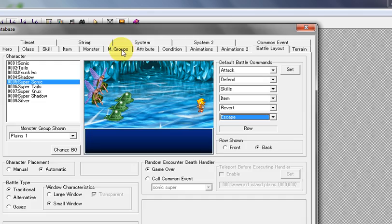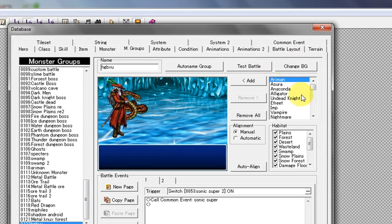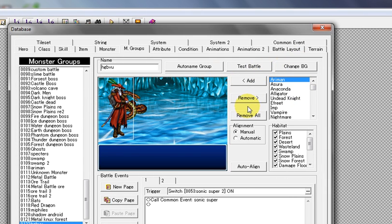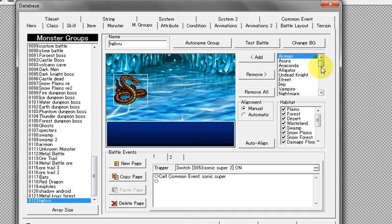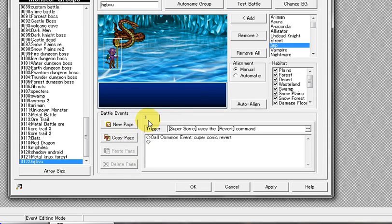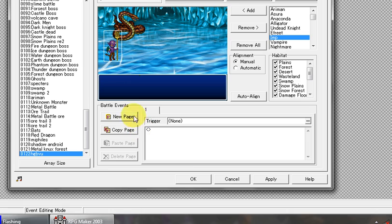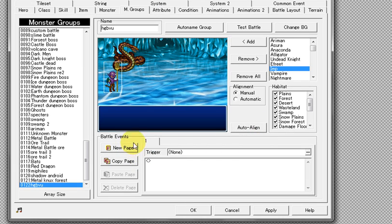After that's done, go over to Monster Groups. We're going to set up a monster group for a battle. I'm going to clear it out and start from scratch. We've got two enemies here just for show. Go to the battle events section for the monster group and go to the trigger.